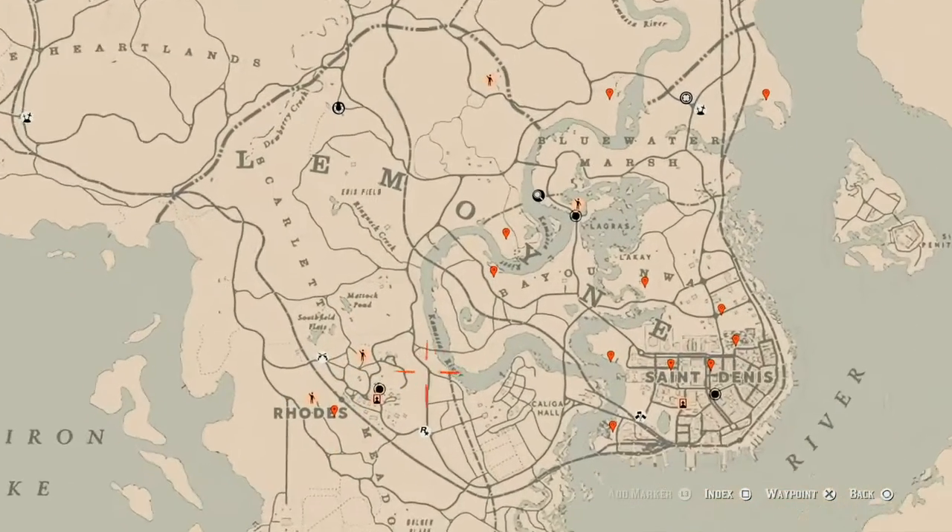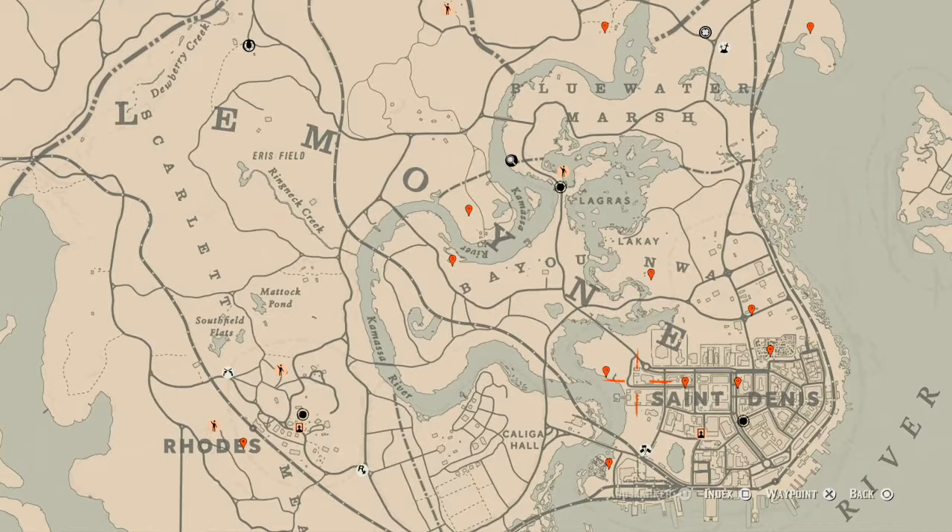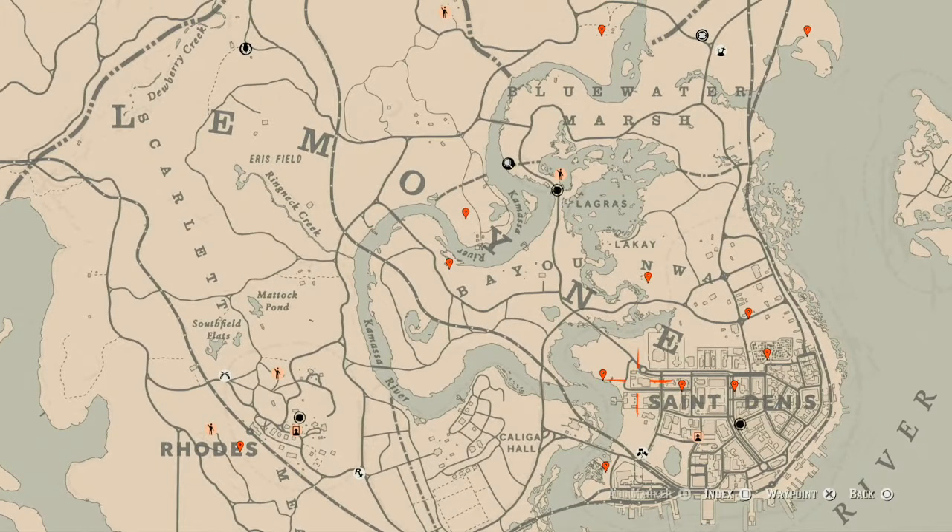Let's go over to the Lemoyne area of the map so I can tell you the cycles. The cycles for today, Tuesday April 13th, are: family heirloom cycle one, all lost jewelry cycle five, coin cycle one, arrowhead cycle two, wildflower cycle two, antique alcohol bottle cycle three, all tarot card cycle one, bird egg cycle four, and fossils cycle three.